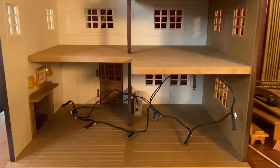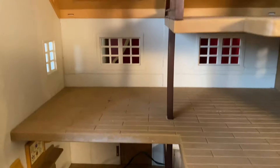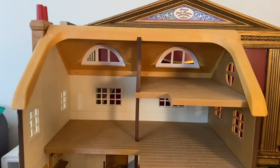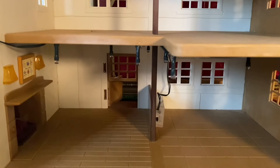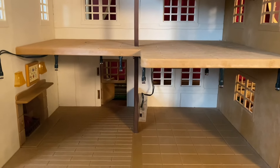The inside of the house has a nice layout and there's a fireplace that lights up on the first floor. I'm going to attach a string of lights to the first floor to create yellow tavern lighting. Here I have attached the lighting to the ceiling of the first floor and I'll light it up at the end so you'll see how nice it looks.